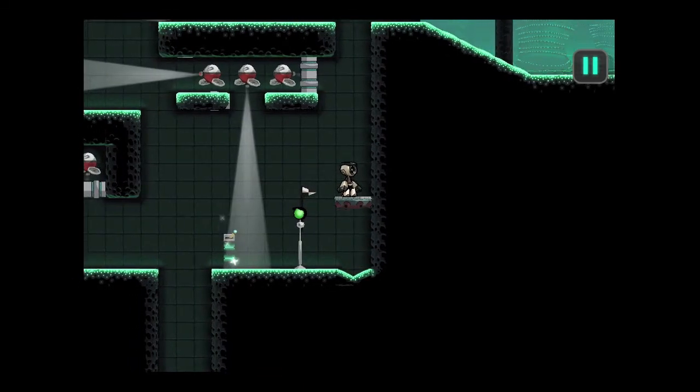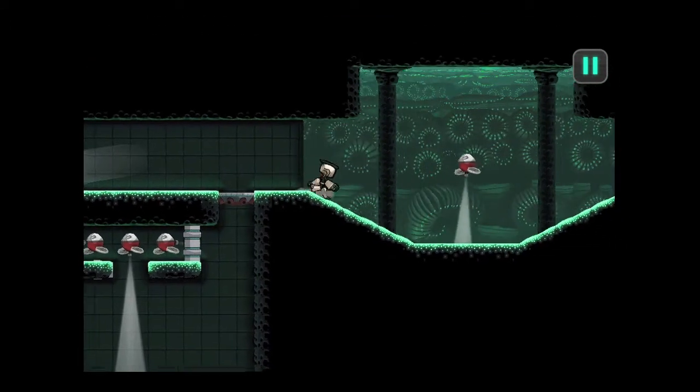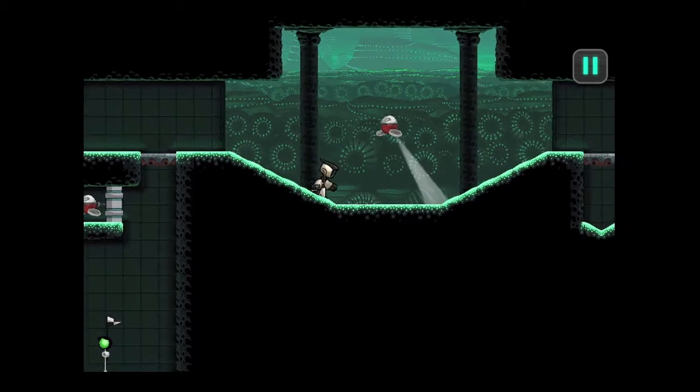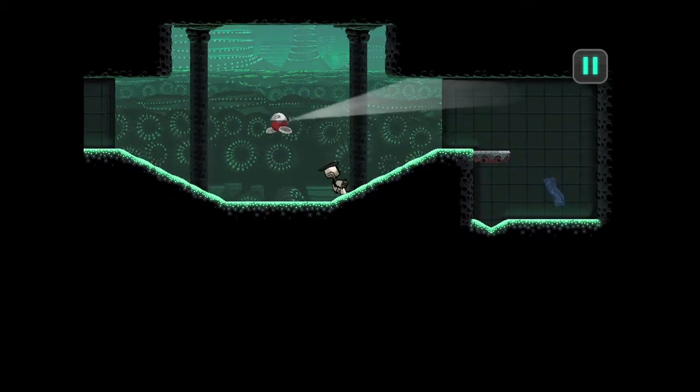A checkpoint at the right time, an elevator up, and Rob's goal is to get to the blueprints past this final machine. He does so — he's not fast but he is thoughtful and he does a good job.